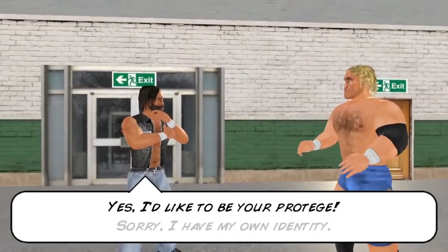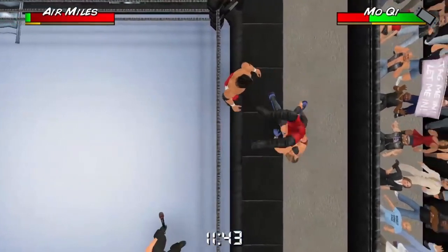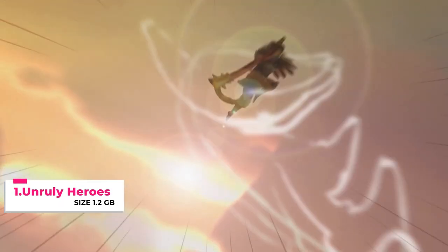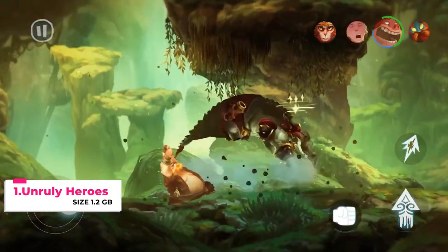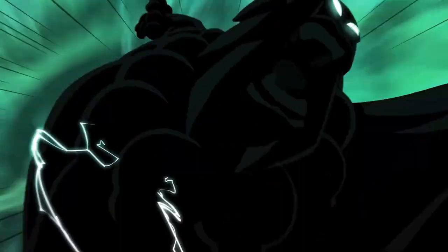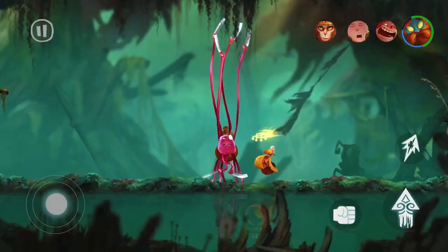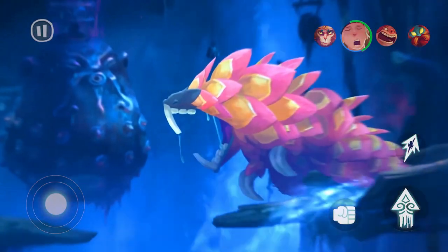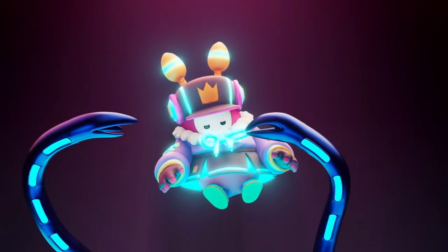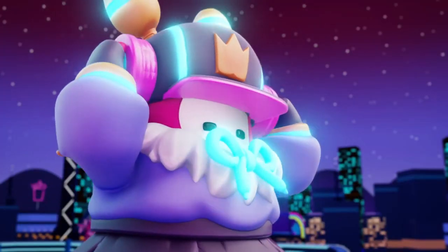The next game is Unruly Heroes — it's a 1.2GB action-adventure PC game now available on mobile. It was released on March 18th and is available for pre-registration on the Play Store. This game is a 2D platformer and it is super awesome. It's actually a 3D platformer — you can try it and let us know in the comments below.